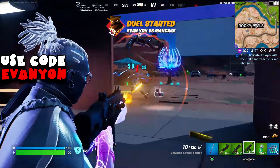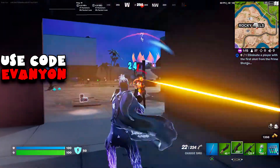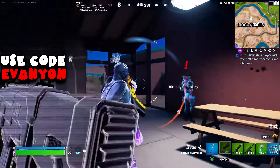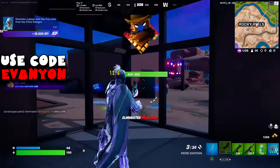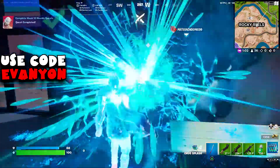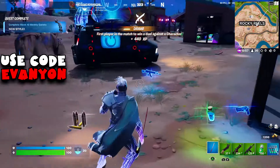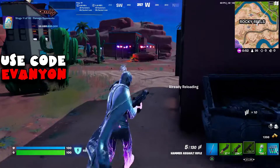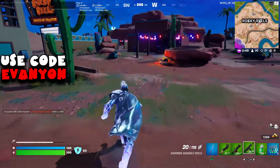First we're going to damage Mancake a little bit because I can't see his health, trying not to damage him too much in case I kill him. I try one shot with the Prime Shotgun — it doesn't kill him. In order to get the challenge, all you need to do is shoot once. If you don't eliminate him, just reload and keep doing this until you eliminate him. Shooting once and reloading should count.